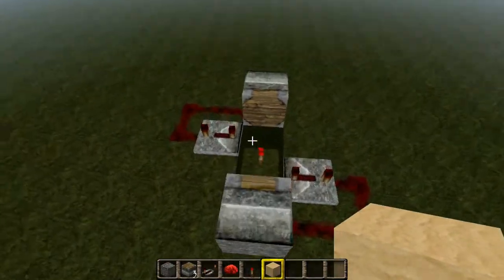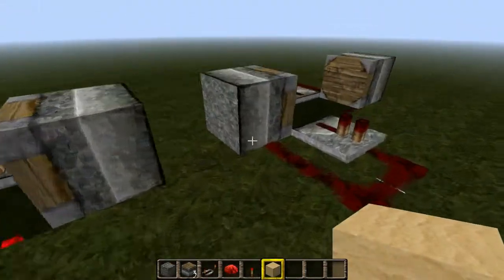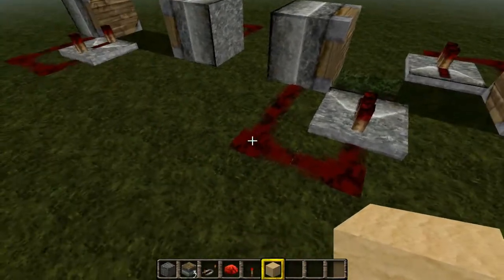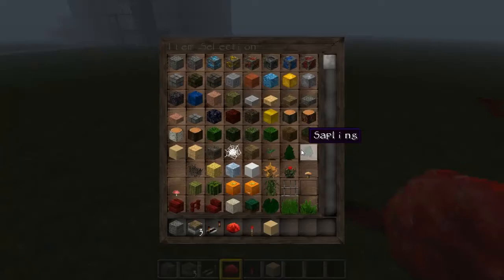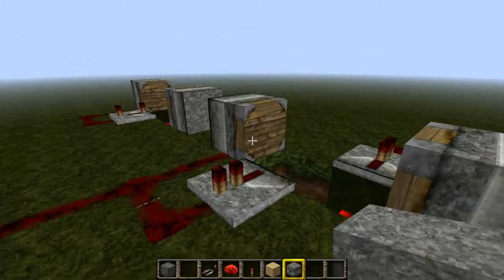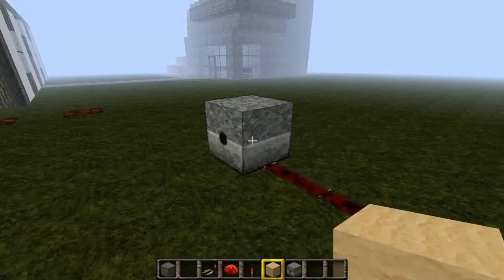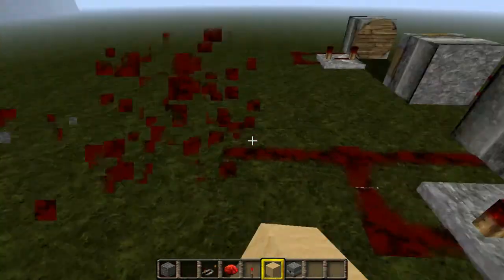You can do almost everything except dispensers — I haven't been able to get it to work with dispensers. Simply redstone wiring it like this and connecting something to a dispenser won't work. I'll show you now — see, it doesn't shoot anything. So it's a bit annoying.